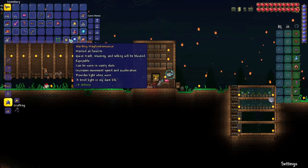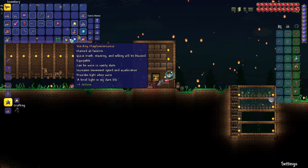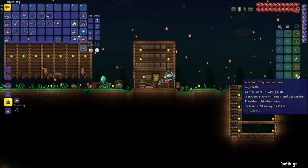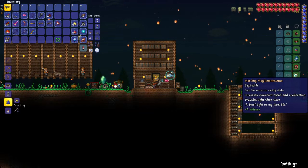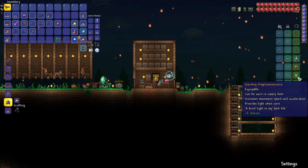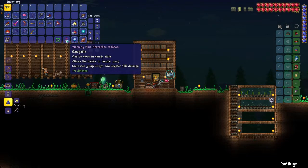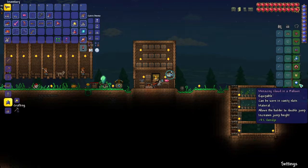Instead of the Frog Gear, I'm going to be putting the Magiluminescence here, which is an item added in this update with the Deerclops. It increases your movement speed and acceleration, and provides light when worn — nice for caves and faster direction switching. It's very easy to make: you just need Crimtane or Demonite Bars and Topaz. I'm also taking out my Warding Pink Horseshoe Balloon because it requires getting a Pufferfish into a Sharkron Balloon plus a Horseshoe — kind of difficult.